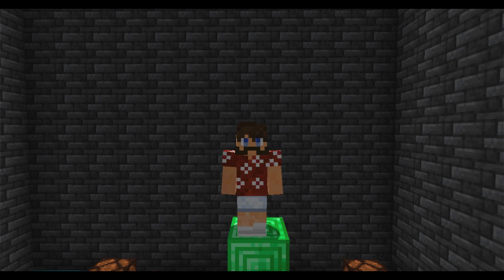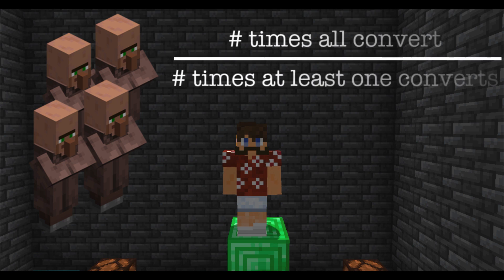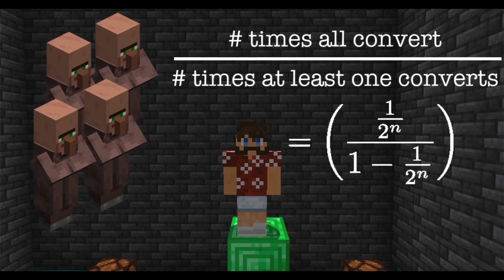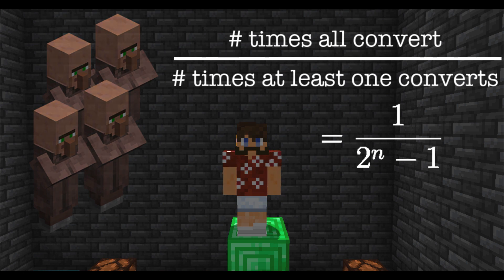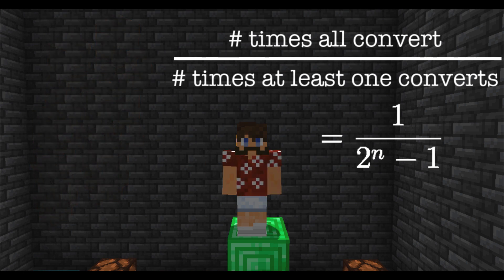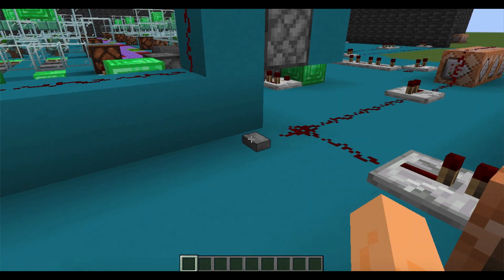To get the value of 1 over 2 to the n minus 1, we will spawn in n villagers and divide the number of times all n are converted by the number of times at least one villager is converted. All n will convert with probability 1 over 2 to the n, and at least 1 will convert with probability 1 minus 1 over 2 to the n. We saw earlier that 1 over 2 to the n divided by 1 minus 1 over 2 to the n equals 1 over 2 to the n minus 1. So we will compute this for n equals 1, 2, and all the way up to 8. Without further ado, let's approximate the Erdős-Borwein constant.